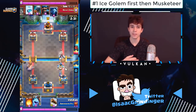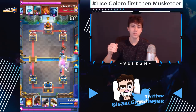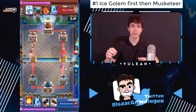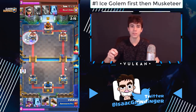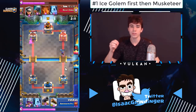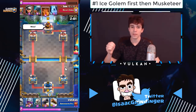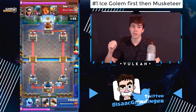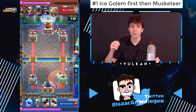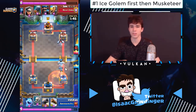Another reason to get the ice golem down first: say they go same lane as your musketeer with a tank in the back — that musketeer is going to walk up, cross the bridge, and shoot the giant while their tower is killing your musketeer, making it a complete waste. But if you place an ice golem down first, even if the musketeer crosses the bridge when they go giant in the back, it's still going to get a lot of damage off that giant, golem, or lava hound, and force them to use a support card. You generally want the tank down before you let your musketeer cross the bridge.